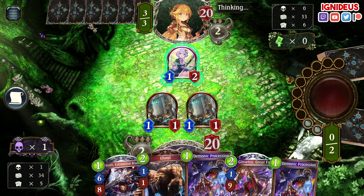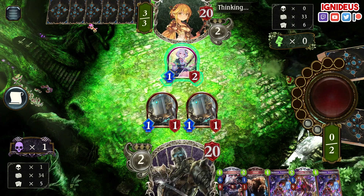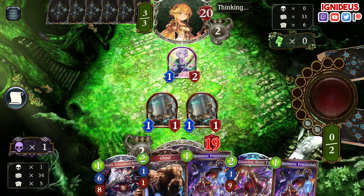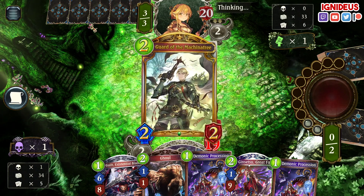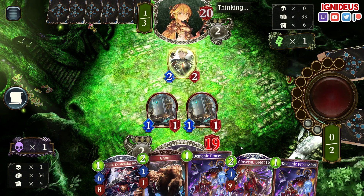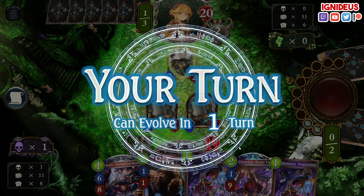Ghoul and Guild. This might be Roach into Bounce — wouldn't be surprised. Roach into Machina Tree. It is basically a Roach deck — no Roach, but he does play the Machina Tree. I'm just going to Ghoul.